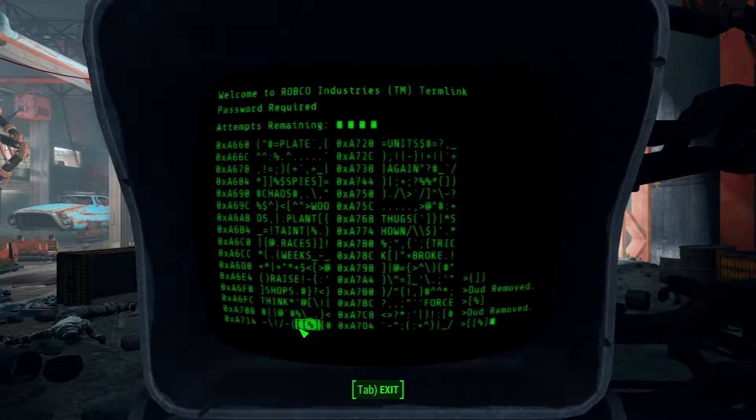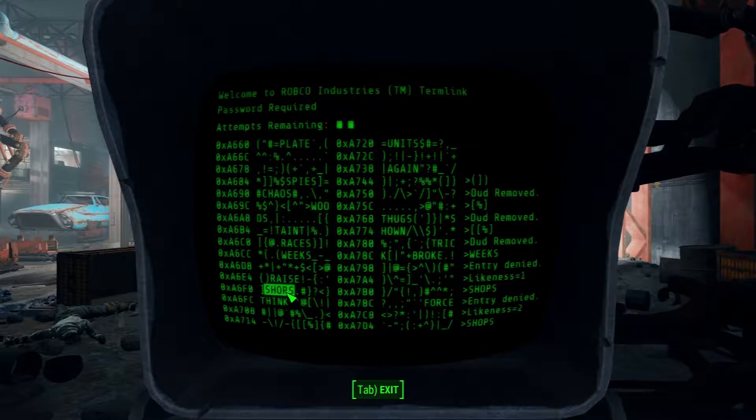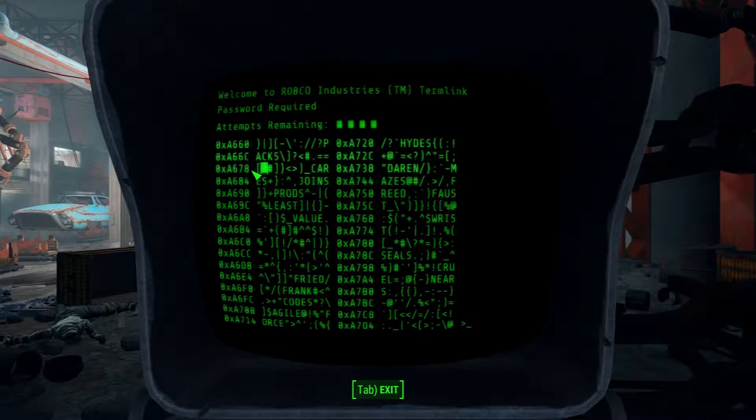I don't think it helps that I'm dumb as a post as far as hacking goes - and just in general, I'm not very good at this game. 'Weeks' - likeness two. Okay, 'shops' - so it shares one letter in common. Last try, last try. I'm not expecting miracles here.